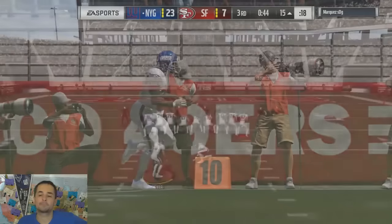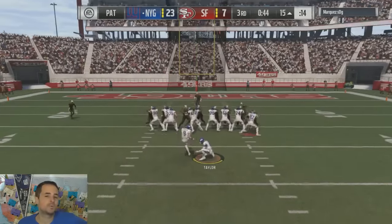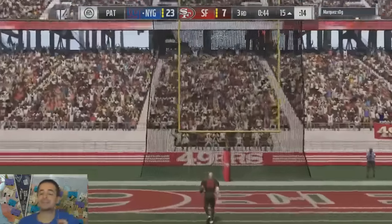Crib shot touchdown for LeSean McCoy. Remember, L trigger and B — if you have 90 plus spin move, it's going to give you that special spin.